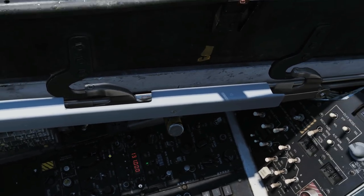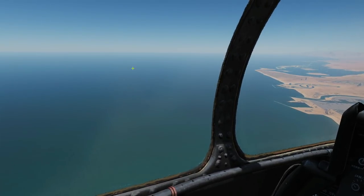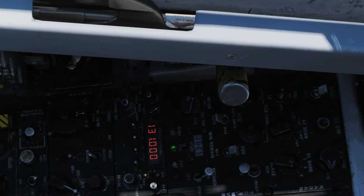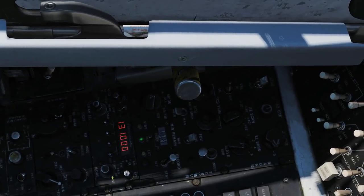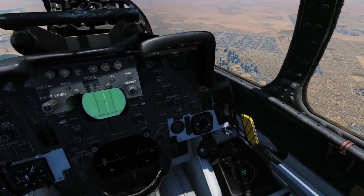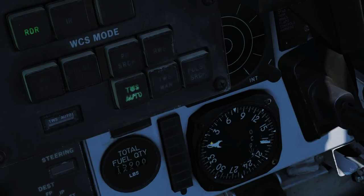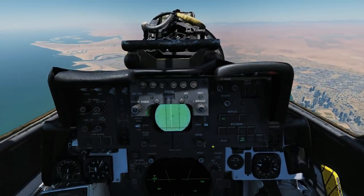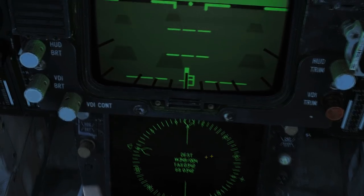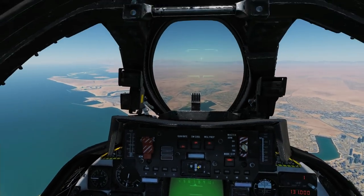If you can hear that wave file, that is the transmitted signal from the Viking. For our function mode, we're currently on transmit/receive and guard, so what we want to do is switch it to direction finding. We'll right-click to select direction finding — it's now listening to that frequency passively and controlling the BDHI and HSD. We can see it's telling us to go just right of north. The smaller of the two needles is the ADF needle.